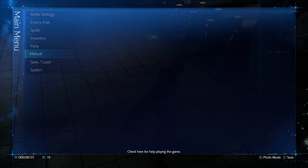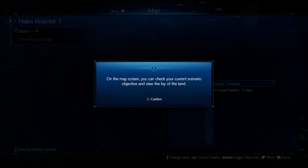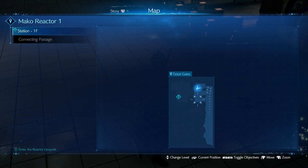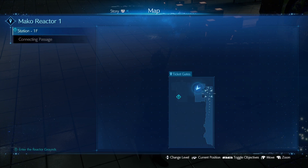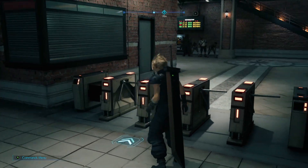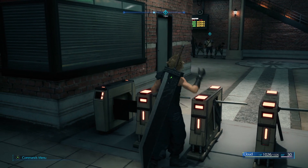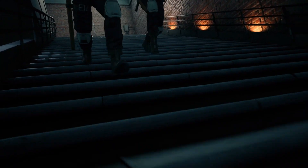We'll read all of this later. Map screen — you can check your current scenario, objective, and view the land. Station 1F, connecting passage. What was the context sensitive button? Oh, that one... why? Drop the weapon! You're pointing a gun at me — why would I drop the weapon?